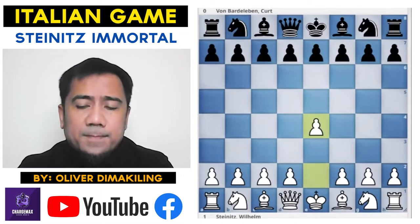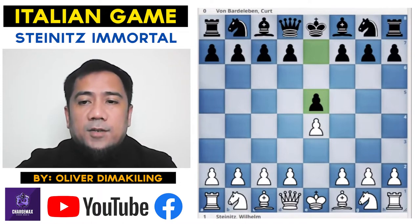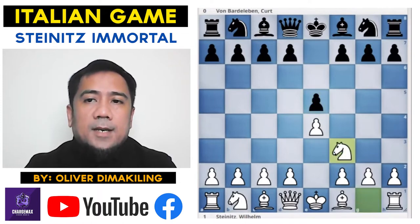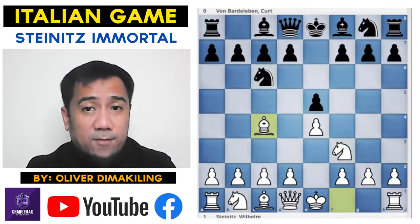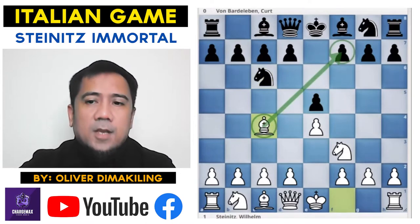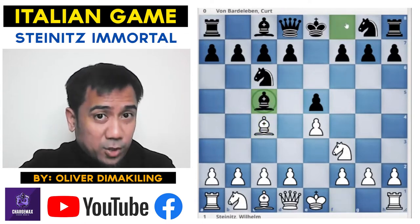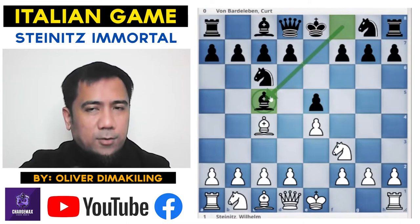The game started with e4, e5, Knight to f3, Knight c6, Bishop c4 — again the Italian. Black plays Bishop c5. That's the Giuoco Piano — with that bishop on c5 it's also called the Giuoco Piano.